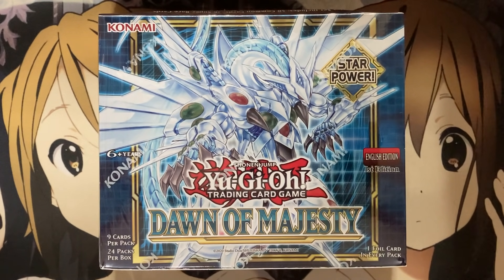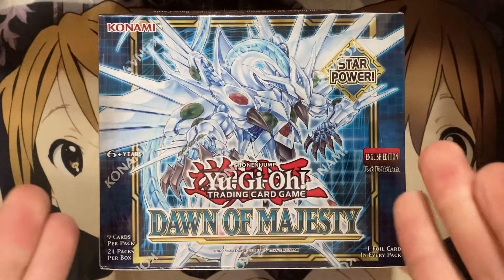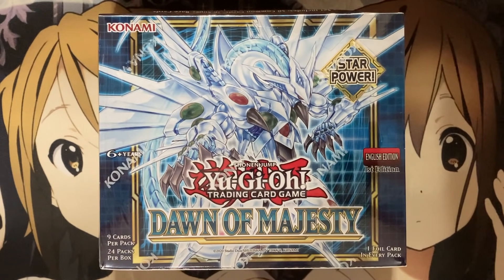Hey YouTube, Kira Twig here, bringing you all my Dawn of Majesty Yu-Gi-Oh! booster box opening. Sneak preview is this weekend again for the latest Yu-Gi-Oh! set, Dawn of Majesty. There's a lot of awesome new cards in this set. The ones I'm most excited for are the Stardust Dragon cards. We have a mix of Stardust Dragon and Shooting Star Dragon in this newest booster set, along with a bunch of other support, including cards for Chronomalies. I believe the new Magic Keys and Despias are also in this set. So it's a really, really cool set.